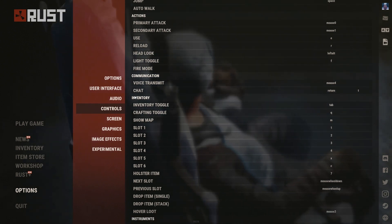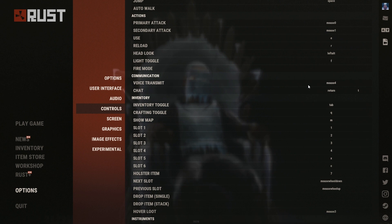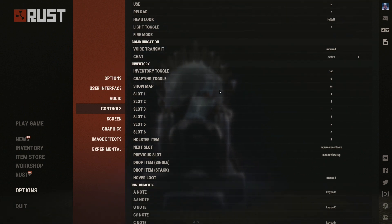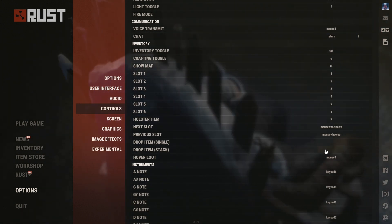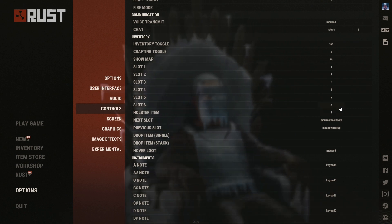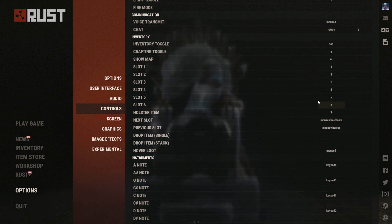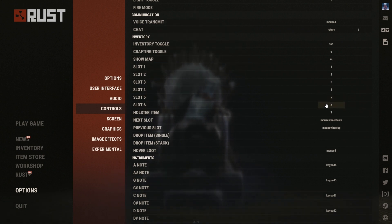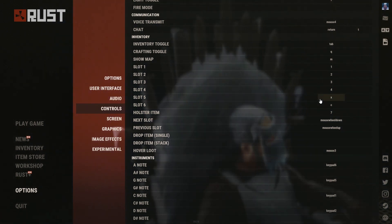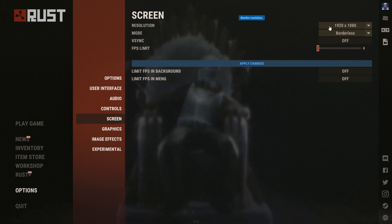I have chat bound to Return, and voice on my mouse. I also have hover loot on my mouse, and slots 5 and 6 at X and Z — they're easy to reach on a big keyboard and much faster.